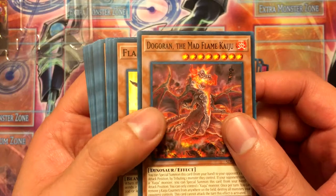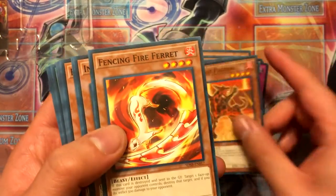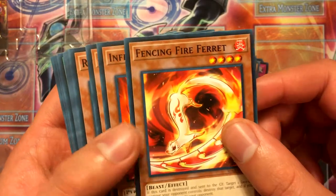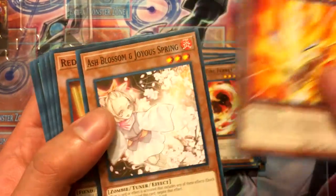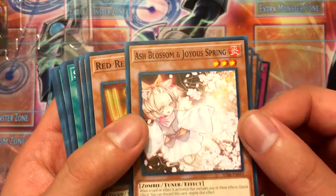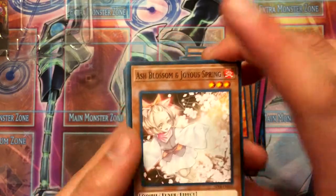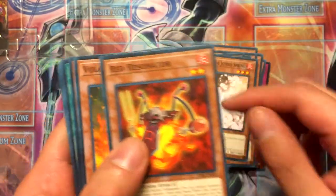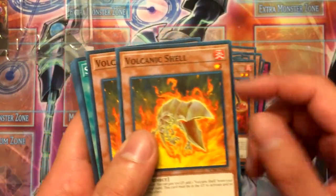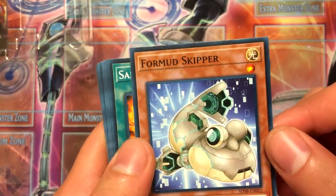Dogoran the Mad Flame Kaiju, Flamvell Dog, Fencing Fire Ferret, Inferno, Ash Blossom and Joyous Spring — which is like the card that everybody gushes over — Red Resonator, Volcanic Shell, two of them, and Formud Skipper.